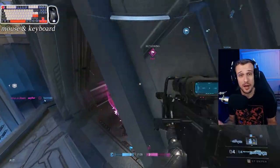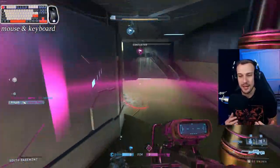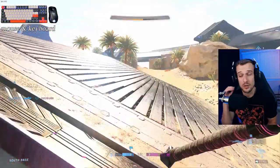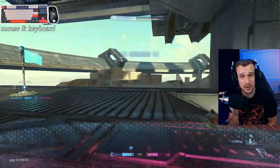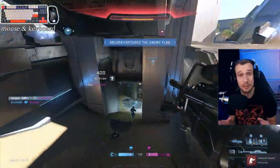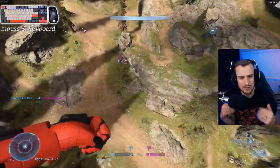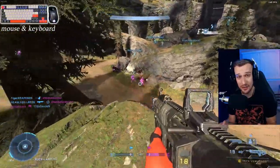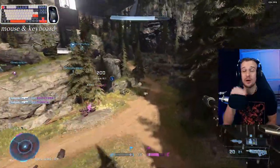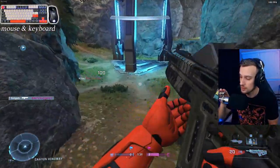First, let's talk about mouse and keyboard in Halo Infinite. Overall, it's pretty good — really nice. You can react to things like we've never been able to before. You can hit flick shots a lot easier, acquire targets very fast, switch targets very fast without aim assist getting in the way. One big thing is you can use the equipment a lot better — the grapple, the thruster. Throwing grenades fast and accurately is way easier on mouse and keyboard.